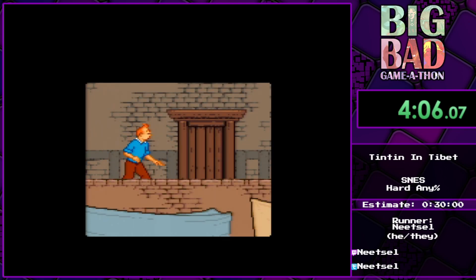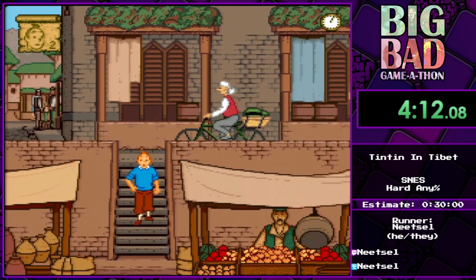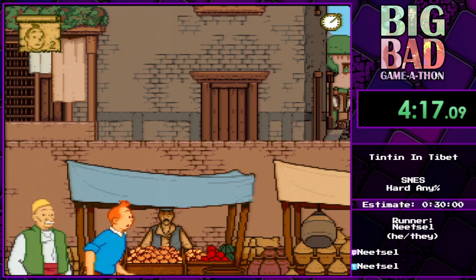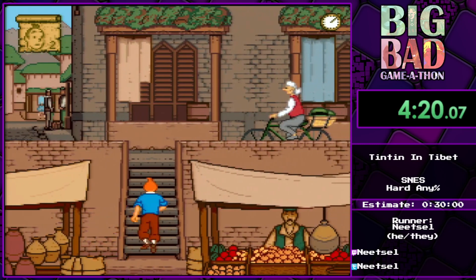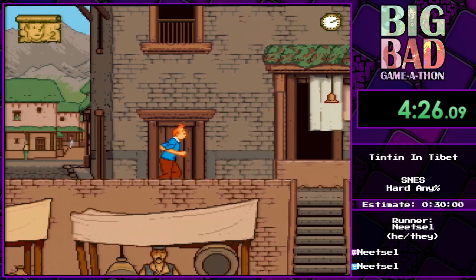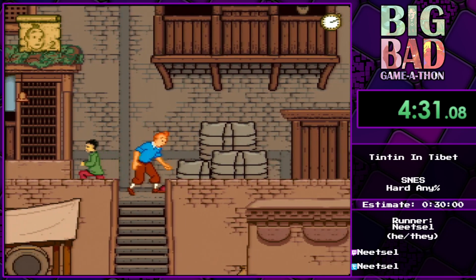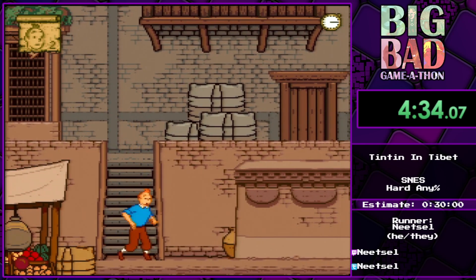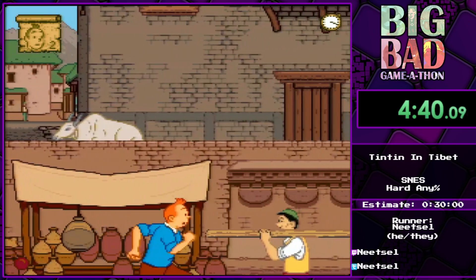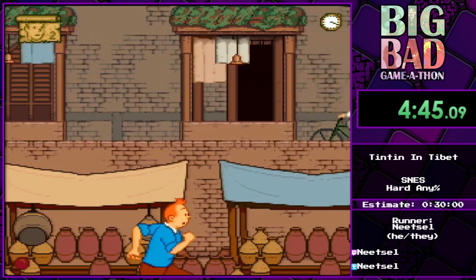I really hate this level because these parts can actually desync and you can end up in situations where you just get hit whatever you do. Also this kid actually tells you to follow him but you have to go the other way, because that's the logic of this game — telling you what to do and actually lying to you.